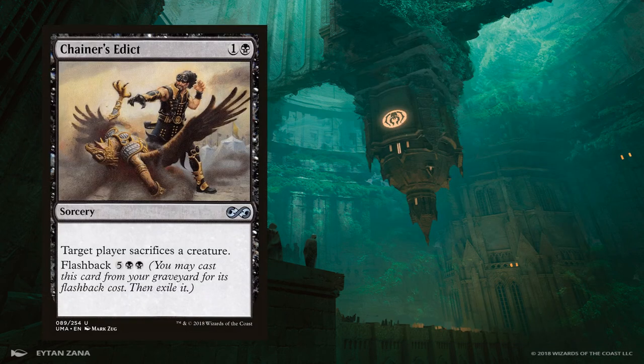Chainer's Edict is a black sorcery for 2 mana, with flashback for 7 mana. It makes target player sacrifice a creature and is probably my favorite piece of black control in all of Pauper. This card is good against the vast majority of Pauper decks out there, especially since it doesn't have to target the creature and doesn't care about flicker effects. Similar to Tortex, we want to keep the number of non-creature cards in our deck low, but this spell can be played from your graveyard, so it's okay if it gets milled.